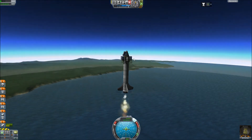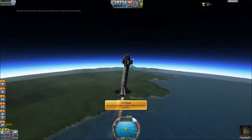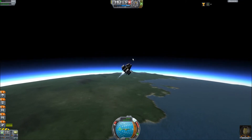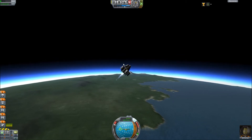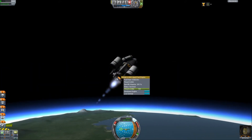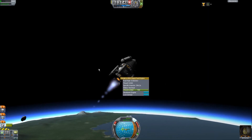That looks a bit better. New achievement — it doesn't want to drop the nose down. Now it does. This thing isn't really powerful enough to do anything actually. I should have gotten a different engine on that one. Let's shed some weight, see if that helps. Nope.